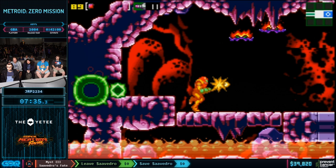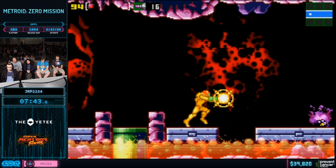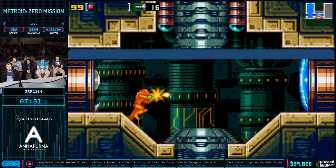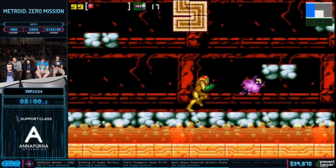He took a hit earlier, so he's definitely going to be looking for another health drop. His missile count is right where he wants it to be, but he's still going to want full health. He's got it — perfect. The pickup hitboxes are really funky. The sprite shows up and then a little bit later the hitbox shows up so you can actually collect it.